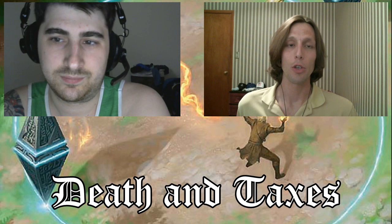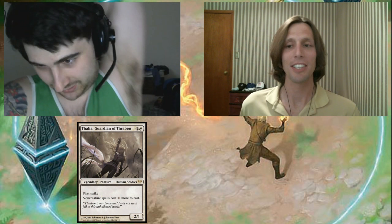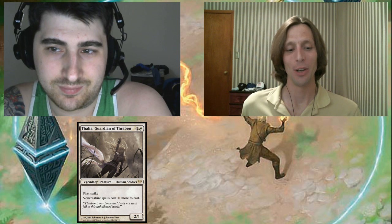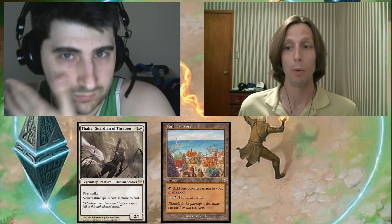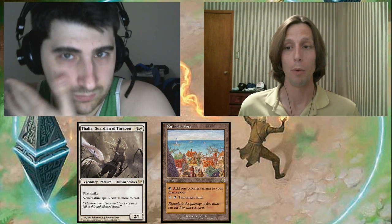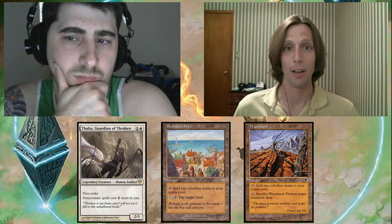If you're on Death and Taxes against Storm, you need a Thalia and you need to start praying, because they can really consistently get you on turn two. If we're on the draw, we're going to be in a lot of trouble. We have to hope that they can't kill us on turn two — that they get stuck playing a lot of Ponders and trying to set their hand up. Then we've got to get a Thalia because nothing else in game one is going to keep us alive. And even once we have the Thalia, that's not a guarantee. What we'd really like to back it up after that is Rishadan Port and Wasteland to try and keep their mana denied. They've already fetched an Underground Sea, so we know we can strip one of their lands. It may actually be correct to just Wasteland them and pass the turn if that's your only line or if the Thalia is likely to be too slow. This is going to be a tough match if we're on the draw.